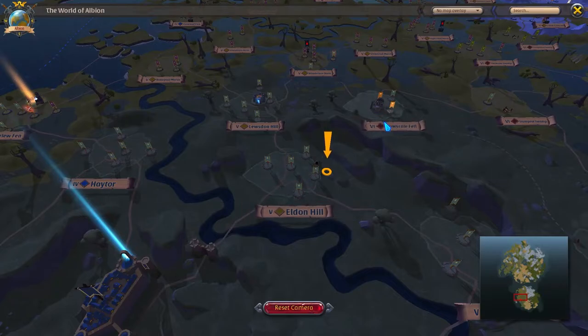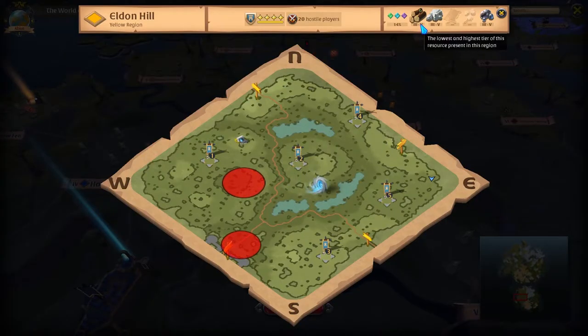Your chances of finding cedar trees go up if you go into a tier 6 or tier 7 zone. Just make sure that whatever zone you go into has tier 5 as one of the options for the trees you're looking for. This icon ensures you that there are actually trees that grow in this zone for you to chop down.